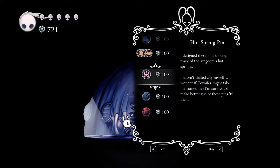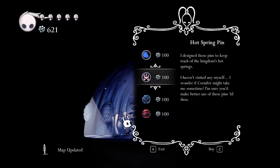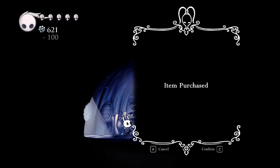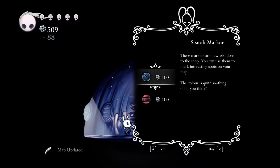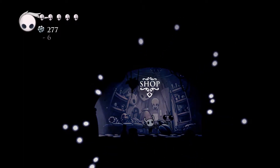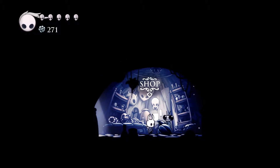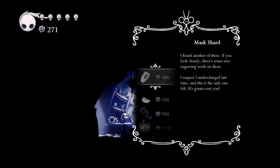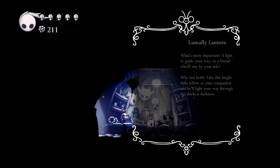Right, let's get some of this stuff. I'll get the vendor pins because that could turn out to be useful, and the hot spring pin, and a cocoon pin. I'll quickly double-check if there's anything I can buy from Sly because I don't want to carry around 400 geo if I can avoid it. I'll buy this mask shard from him. As you can see, it starts filling up an image, and once you get four of them you get an extra hit point — an extra health mask — at the top of your screen.